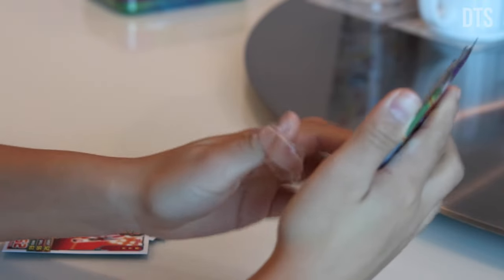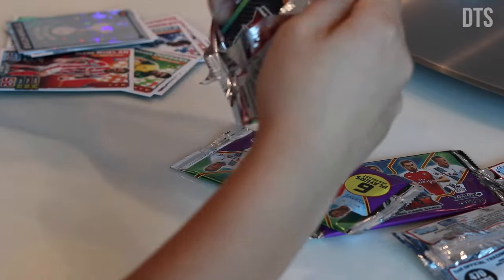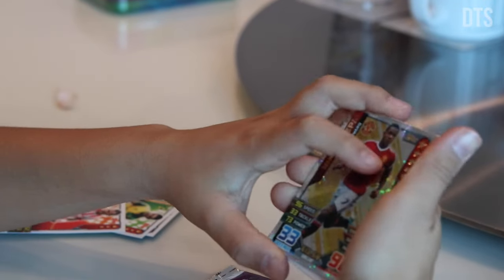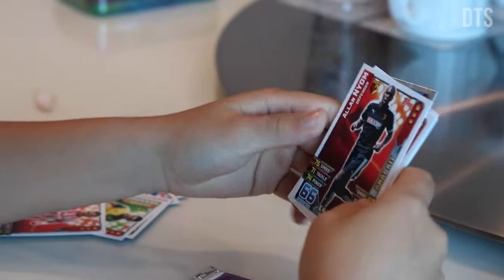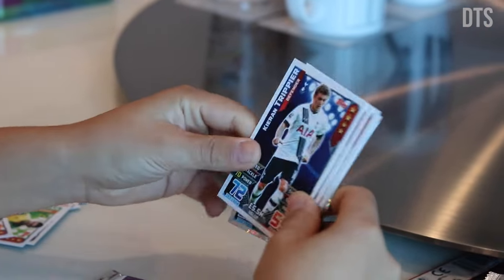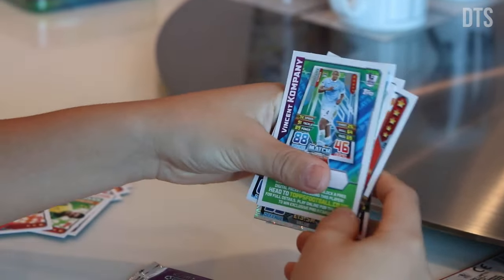To the next pack. The third pack. Oh, we got the Man of the Match — D-Pay or something. And Vincent Kompany code card.